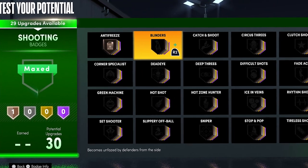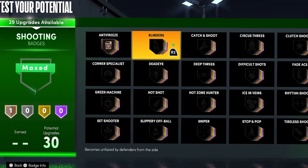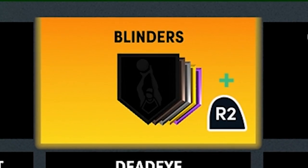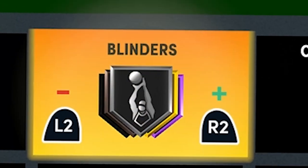Blinders is a situational badge. You really only want to use this if you take a lot of fadeaway shots and your defenders are trying to contest you from the side. If I were to put it on I would probably put it on silver.